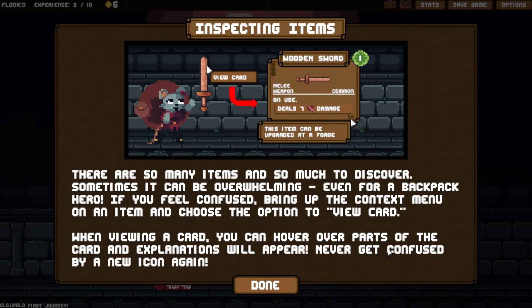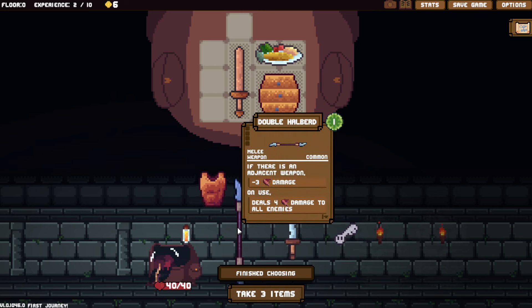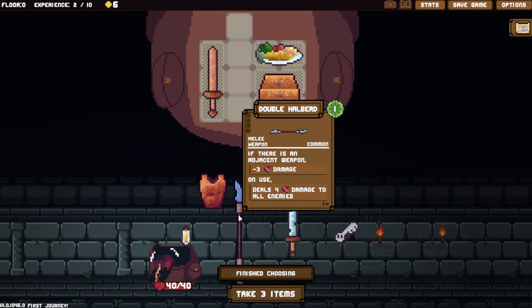If you feel confused, bring up the context menu on an item and choose the option to view card. When viewing a card, you can hover over parts and explanations will appear. Never get confused by a new icon again. What does this mean? Another would be something big. I could move that over here — add double halberd. If there is an adjacent weapon, minus three damage. Deals four damage to all enemies.